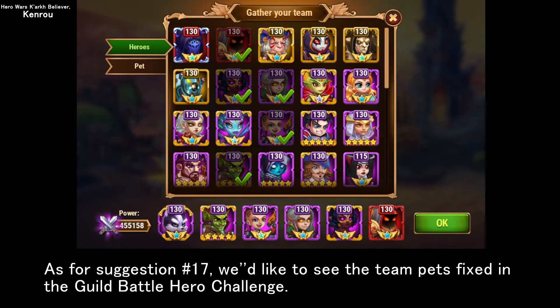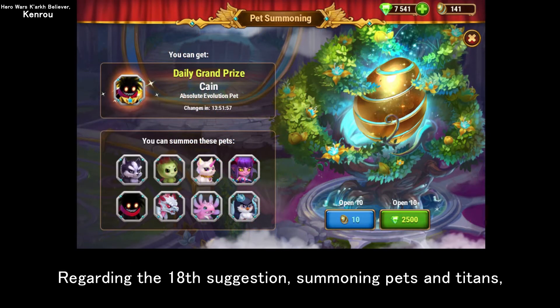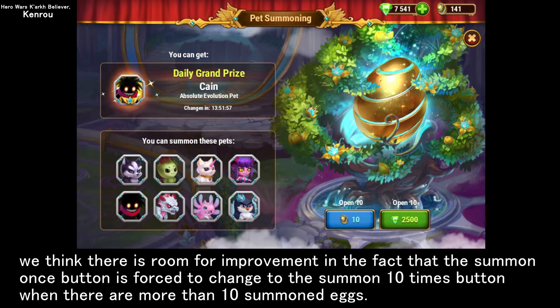As for suggestion number seventeen, we'd like to see the team pets fixed in the guild battle hero challenge. If you swap pets when attacking a guild battle you created yourself, the pets you selected when creating the guild battle will disappear. Regarding the eighteenth suggestion, summoning pets and titans: we think there is room for improvement in the fact that the 'summon once' button is forced to change to the 'summon 10 times' button when there are more than 10 summoned eggs.